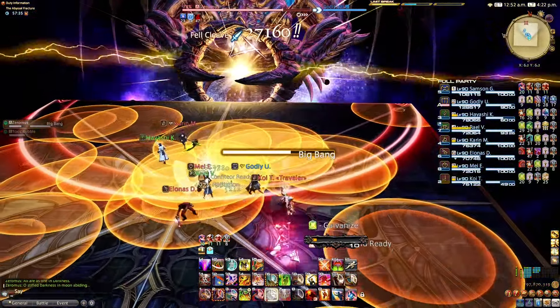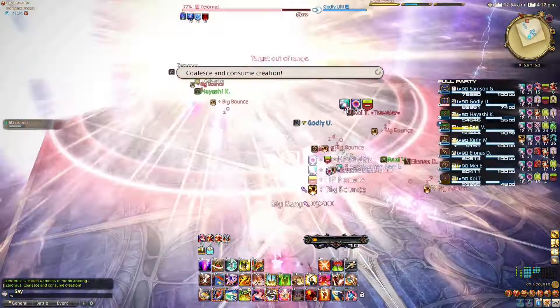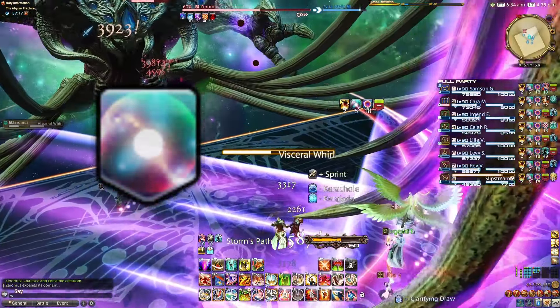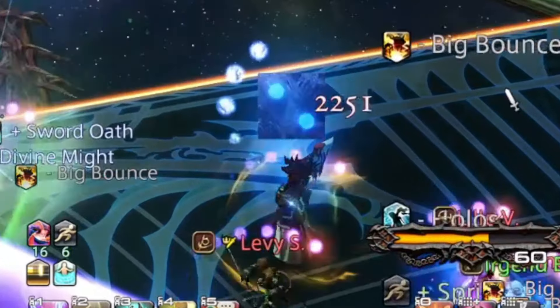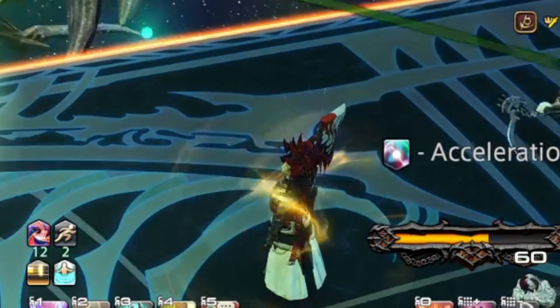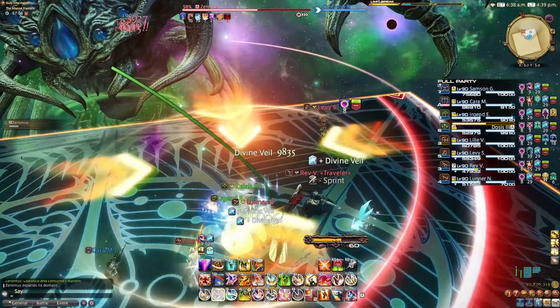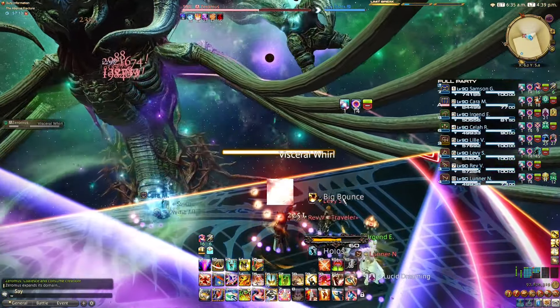Big Bang: Lots of small AoEs to dodge, plus everyone gets a few debuffs — one dropping your max HP. The key one to note is Acceleration Bomb. Track this, as just before the timer runs out you need to stop moving and attacking — basically stop doing anything — or you get heavy damage and a vulnerability debuff. Not sure if auto attack counts, so safest to sheath your weapon. It'll also show a dice countdown above your head when it gets down to three seconds. You'll also get a spread and group stack with the usual markers.